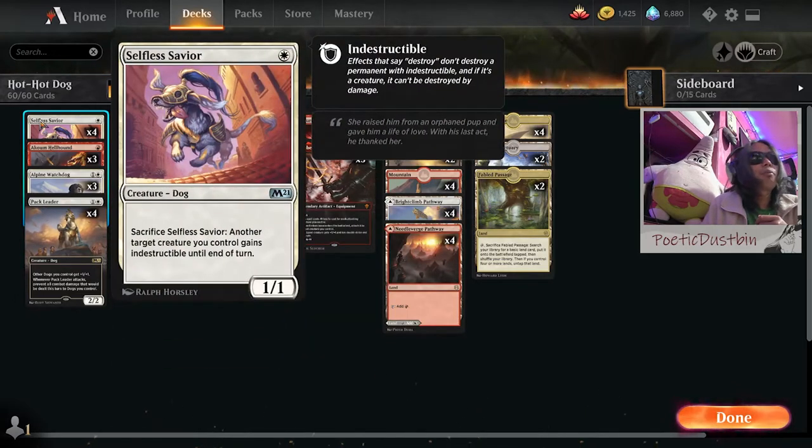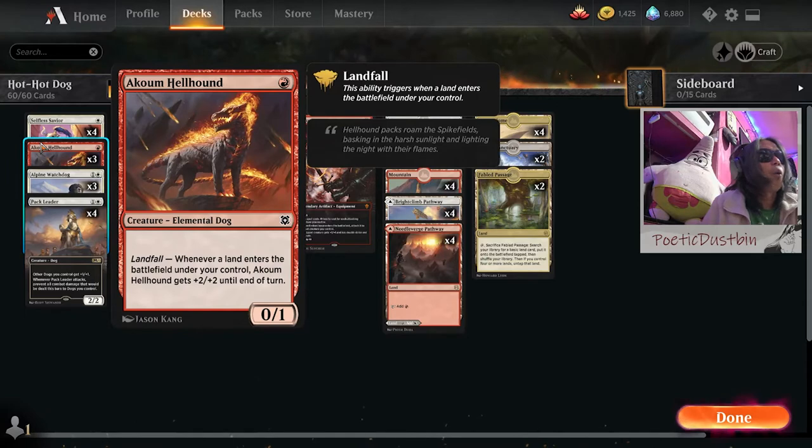For one-drop, we have Selfless Savior — everybody knows this. It's the kind of dog that sacrifices himself just to make another creature indestructible until end of turn. And we have Coom Hellhound. If you don't have any lands, it doesn't do anything at all — it just stands there like a 0/1 dog.